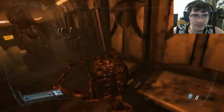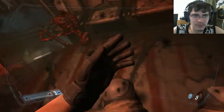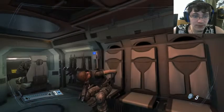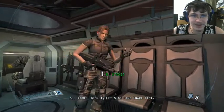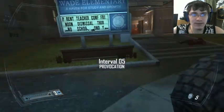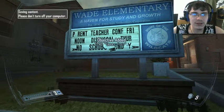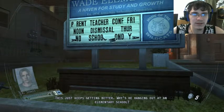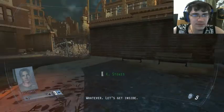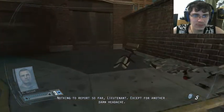That's nothing good. Alright Beckett, let's go find Snakefist — that's really not good. Interval 5. Provocation. Parent-teacher conference Friday. Noon dismissal Thursday. No school Monday. Let's get inside. Keegan, check in. Nothing to report so far, Lieutenant — except for another damn headache. PDA was updated. Find Snakefist.